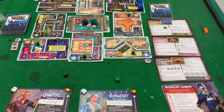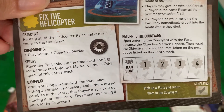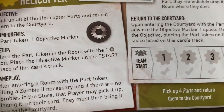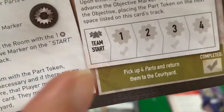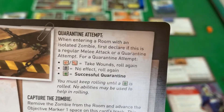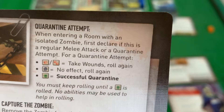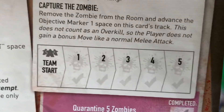I don't think we start with any backpack items. Alright, objectives: we need to fix the helicopter, which means I need to collect the objective marker only if there are no zombies in the room. The objective marker starts at this store here — collect it, bring it back to the courthouse, and that advances the objective by one. Do it four times to complete it. The quarantine objective: every time I encounter a zombie, I can attempt a quarantine — I need to roll until I roll the overrun symbol. I need to quarantine five zombies.